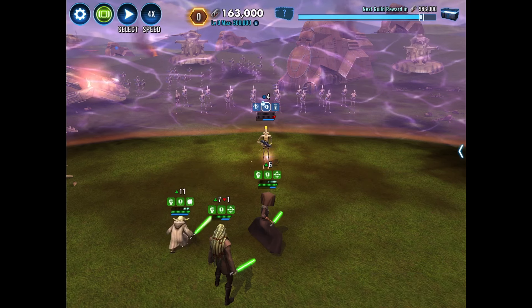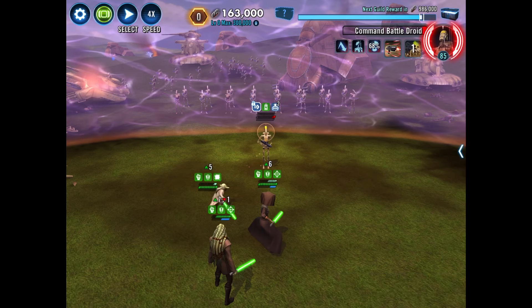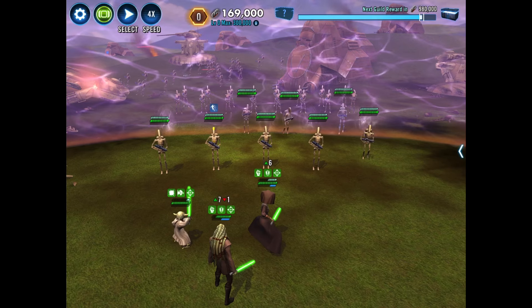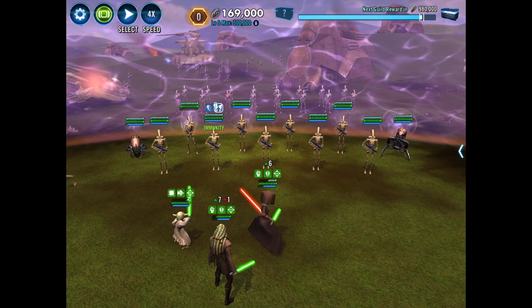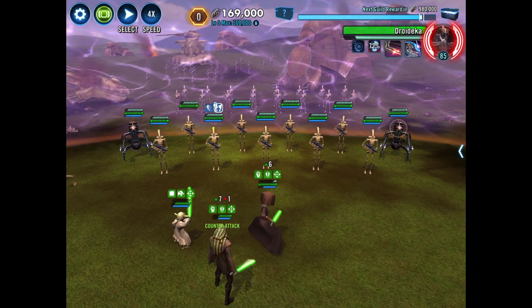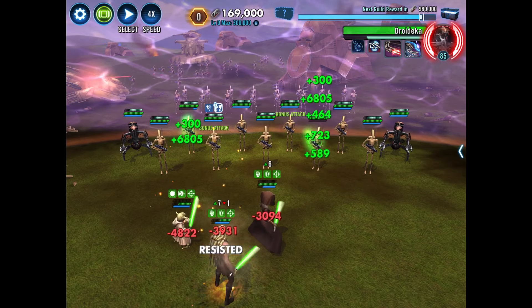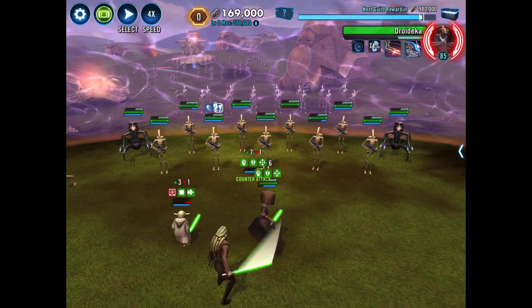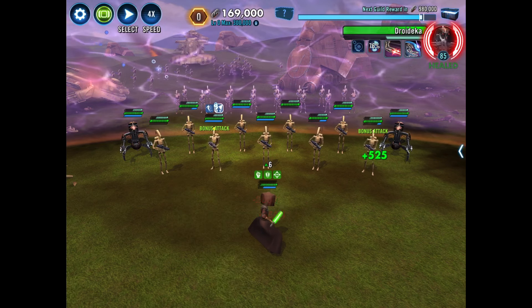We got rid of them. Our goal here is to get 300,000 to complete the raid, and now with three left, it's going to be pretty tough. We're done now, so we can go ahead and retreat. As long as you keep Kit and Luminara, you're fine. Once you lose one of them, it's pretty much over.